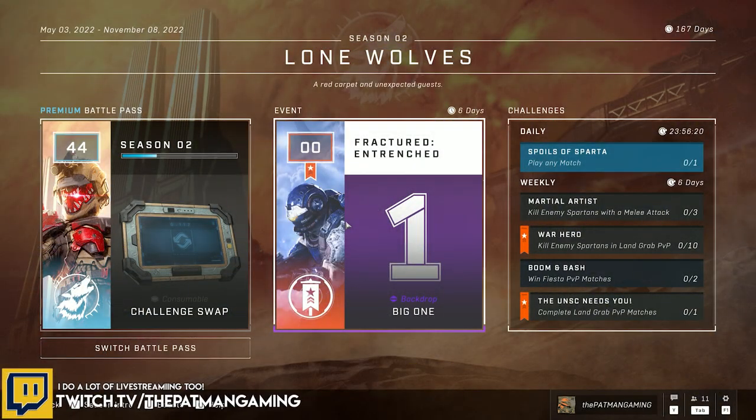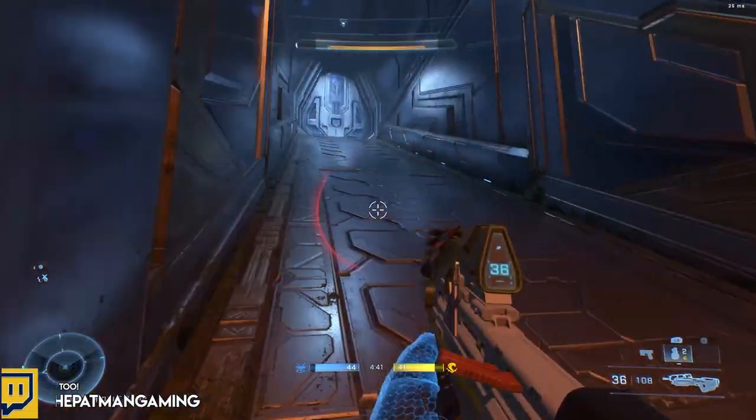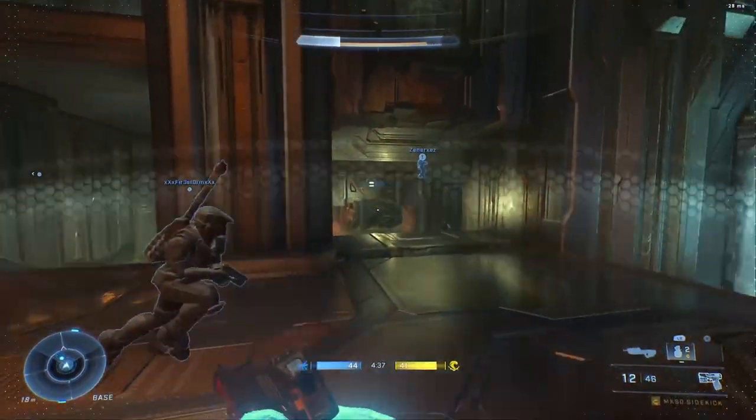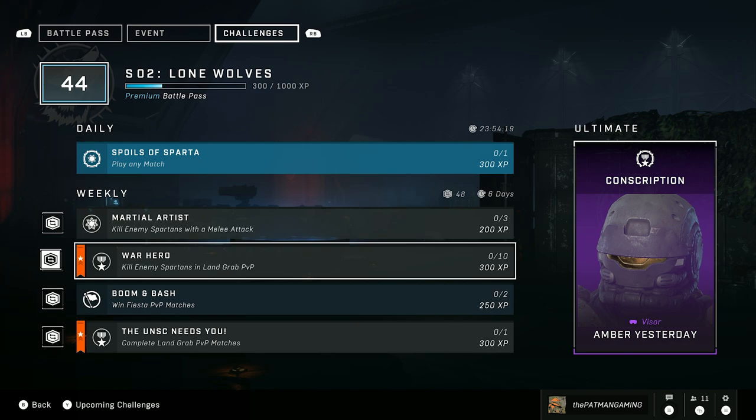If you navigate to your seasonal page you'll see the pass for the Fractured Entrenched event. Remember, this event is completely free — you do not need to own the Season 2 or Season 1 battle pass to participate and get these free items. All you need to do is go to your Challenge section and complete the Orange Banner challenges.